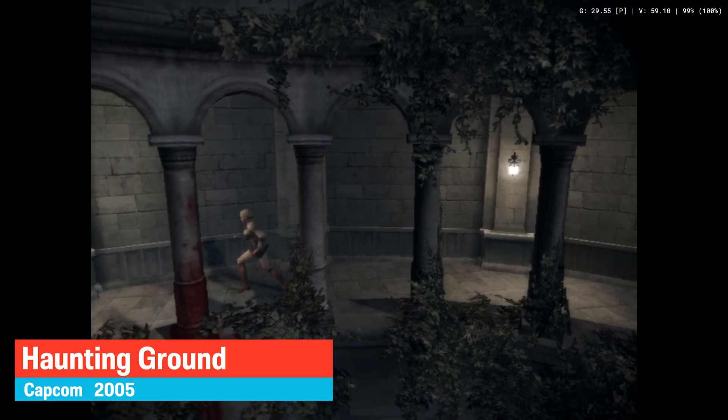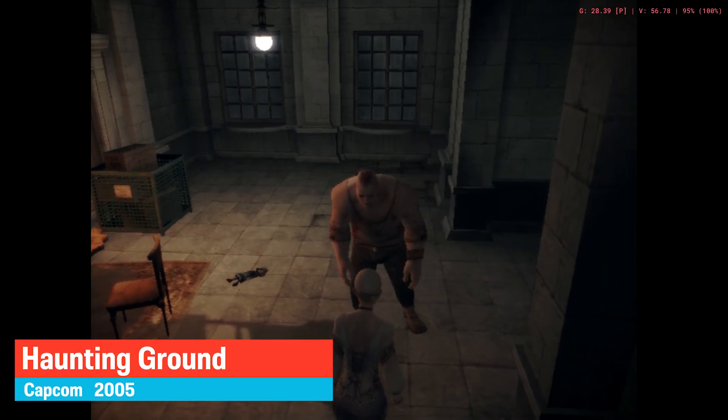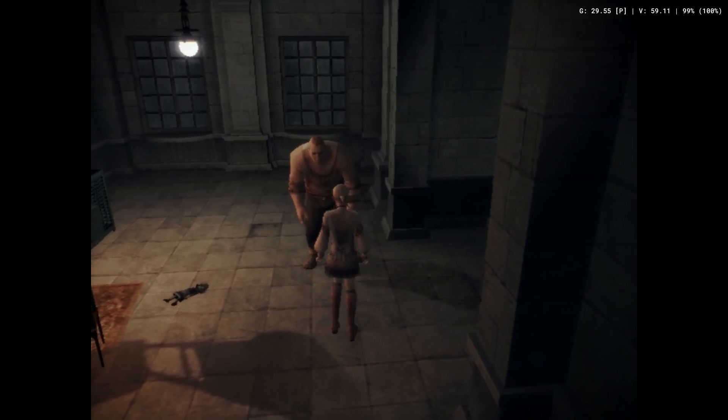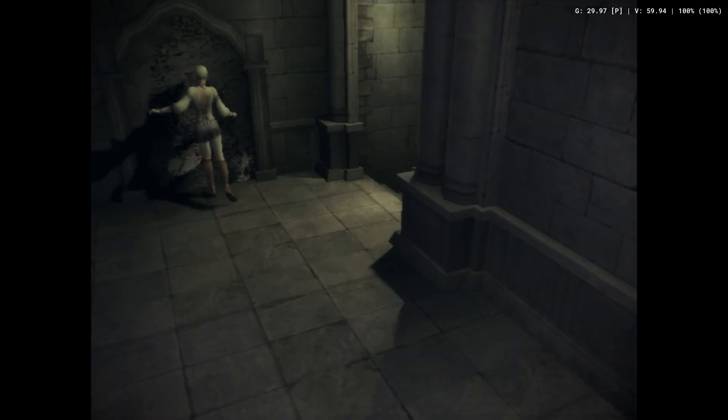Next one is another game by Capcom, released in 2005. Haunting Ground has some really disturbing controls, but that's the original design of the game and nothing to do with the emulator. Slowdowns during action scenes are common, but gameplay overall is okay.